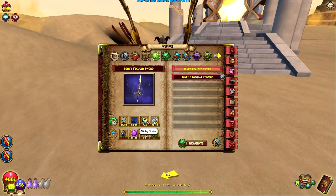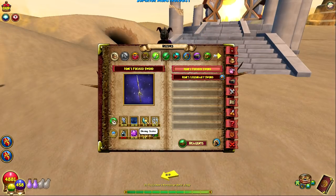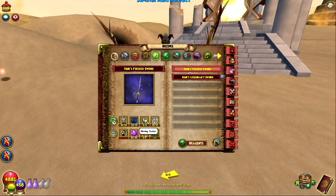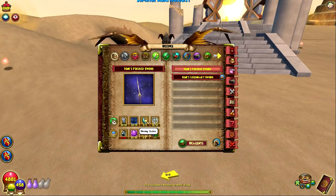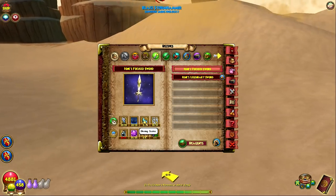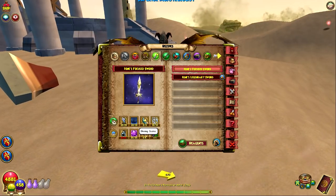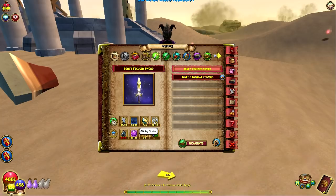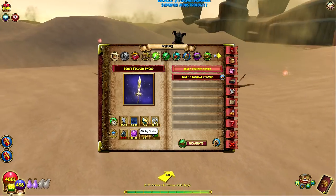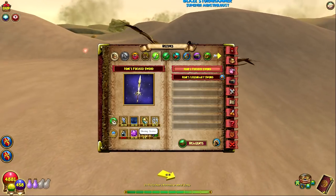Shining Scales — these ones are just found in fishing chests, and the fishing chests can be anywhere. I went to Elephant Graveyard and Safari because I knew there were fishing chests there. I got Shining Scales almost every chest, so they're not that hard. You only need three, so this is one of the easier ones of this recipe. It's a new reagent but shouldn't be that difficult — just go somewhere that you know you can get chests from fishing and you'll probably get it pretty quickly if you have energy.